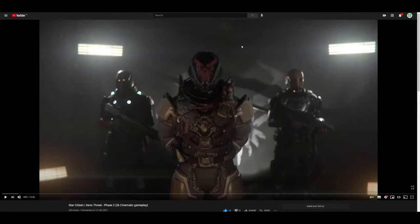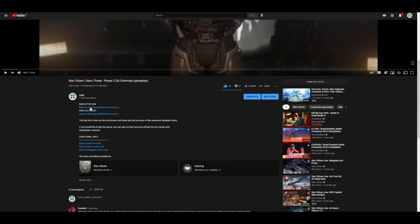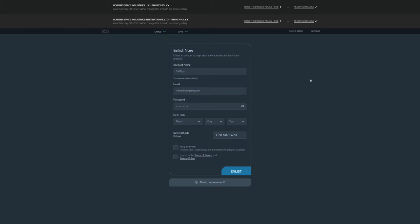First things first, you're going to need to sign up. I've got two links ready for you in the description of the video below. All you have to do is scroll down, click on show more, and then click on these two links. Start off with the first one — signing up. Click on this link to sign up, make your account, and make sure that referral code is in there if you want to get some bonus stuff. It helps me out too. Click enlist and now you've got an account.